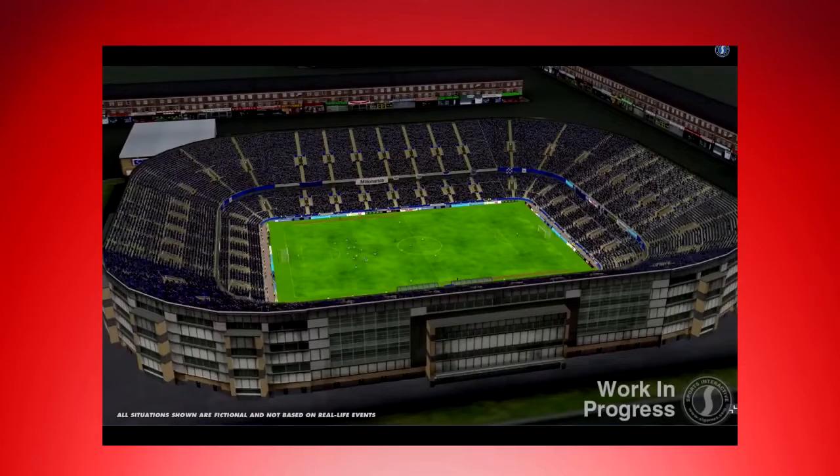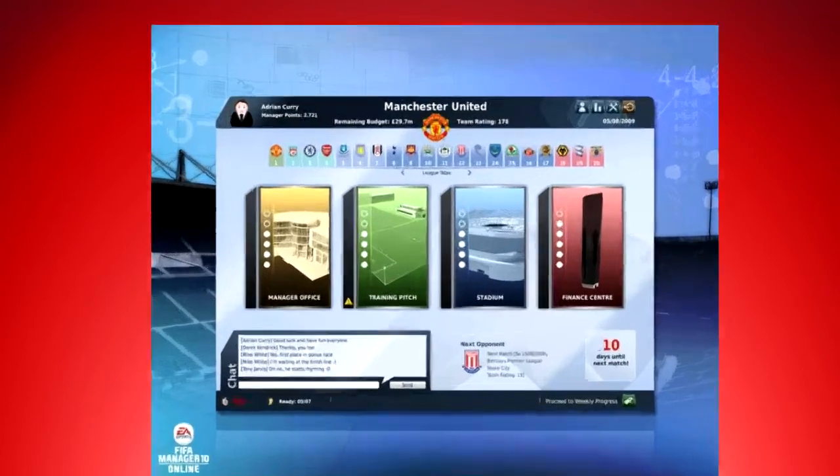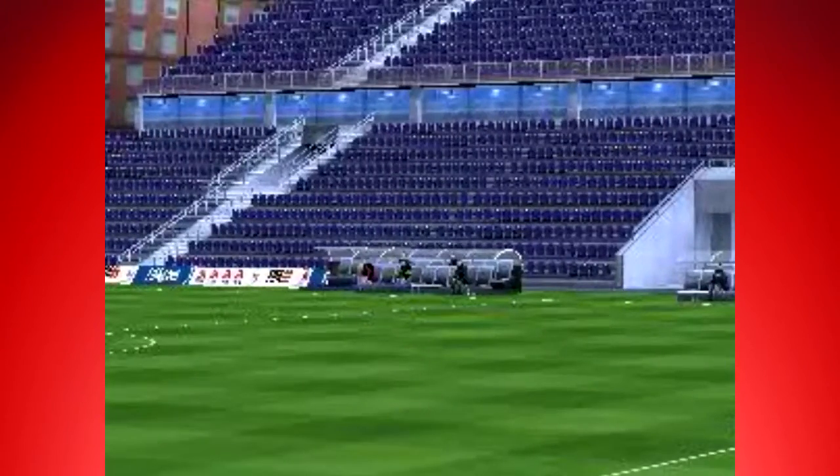Why not customize your stadium? In FIFA manager, you can already upgrade or downgrade stadiums. For Pro Clubs they should let you choose how you want to build your stadium. You can choose for example to build a roof, second ring, VIP rooms, upgraded benches, etc.